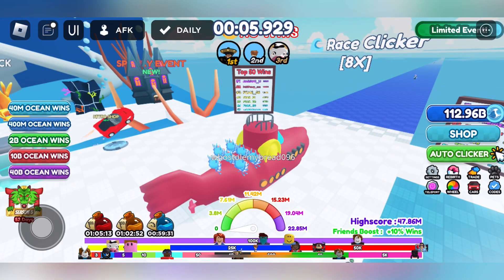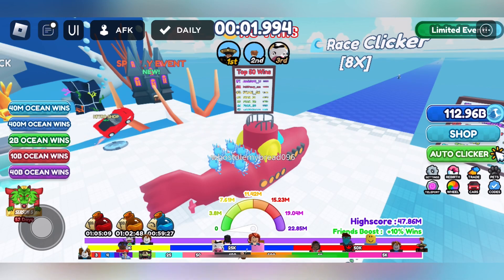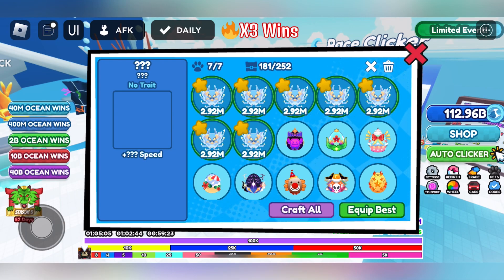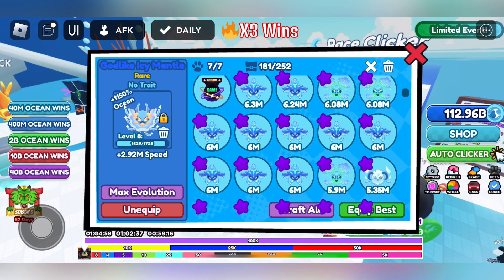Hey guys, Oreo here. I just wanted to make a quick video to cover a bug that myself and a few others noticed. First of all, these pets are currently the best for farming ocean winds because they are bugged. The legendary should be higher than 1100% but it is not. The same thing applies to the epic.